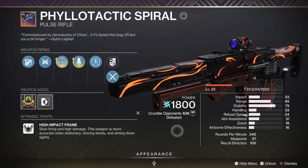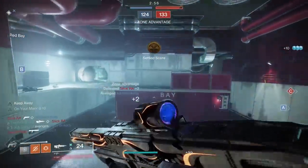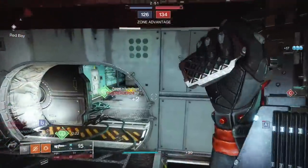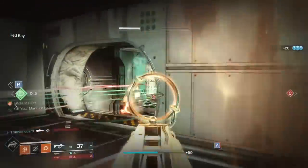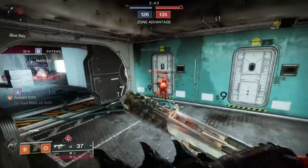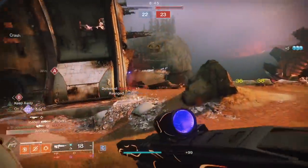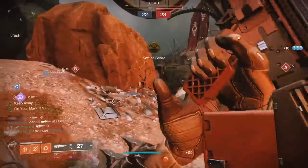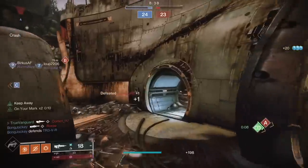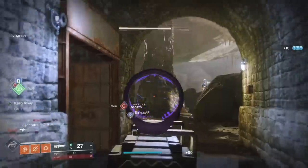First things first, let's talk basics. The Philotactic Spiral is an arc energy pulse rifle of the high impact variety. That's a family of pulses that has kind of a cult following — most people only ever play around with the Messenger, because it's the king of that category. It's really not up for debate. The Messenger is the undisputed champion of the bunch, with stats and perks that so far outclass all the others that Bungie felt the need to remove it from the loot pool so we'd have a reason to chase the others.